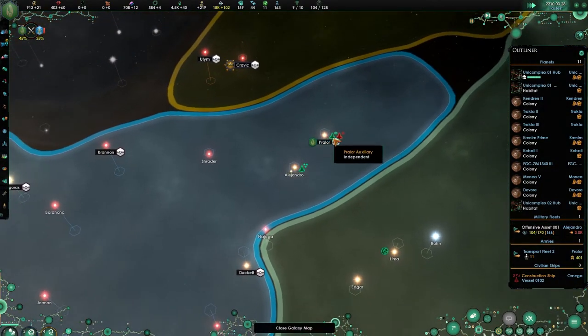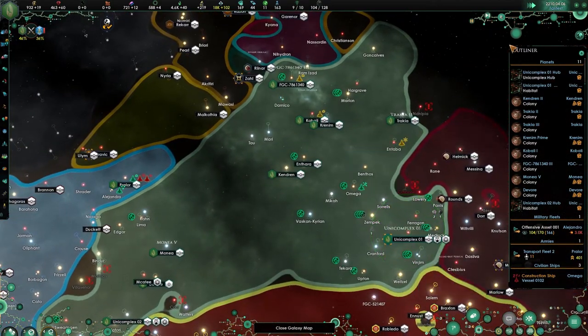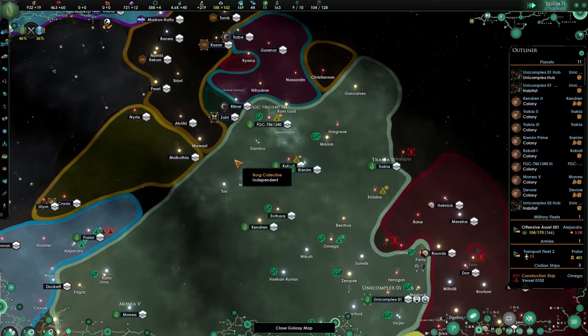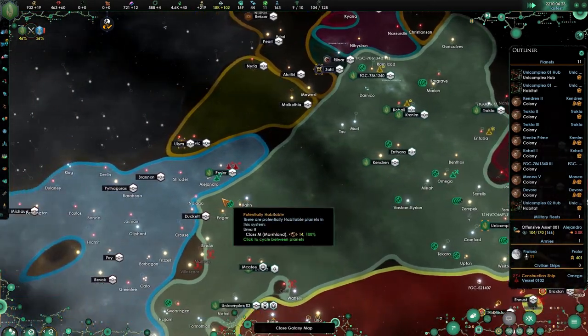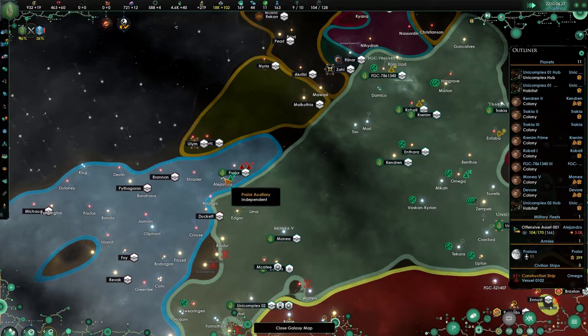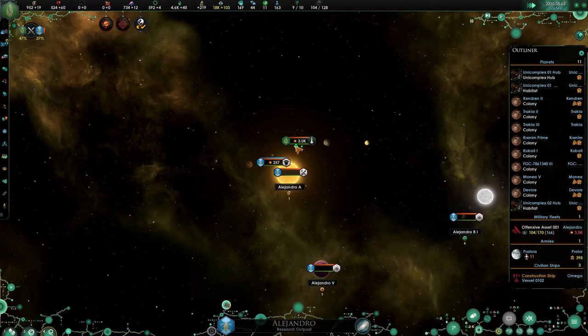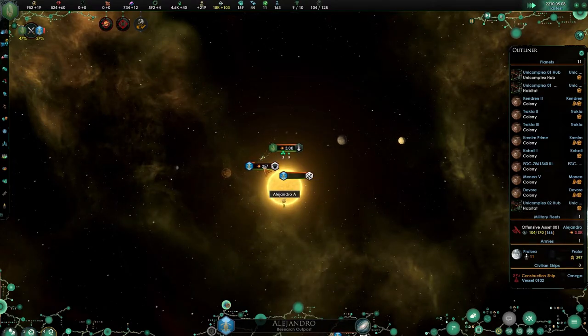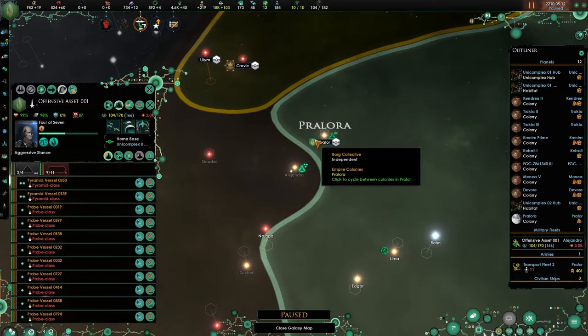That's what I hate — I don't want to be the strongest in the empire not in year 50. It should happen in late game, not that early on. So hopefully we'll get this station under control before this happens. But I think we might be fighting nothing. There you go — they died! Hahaha.